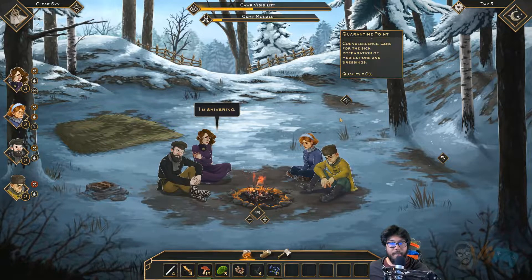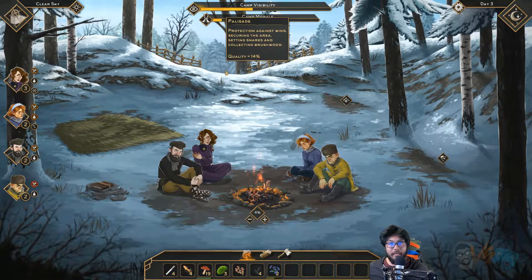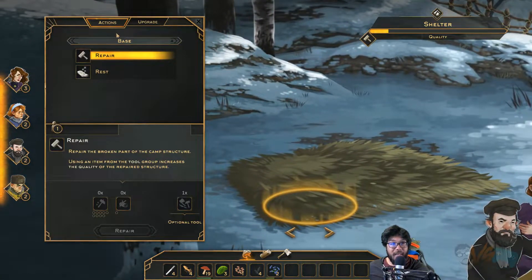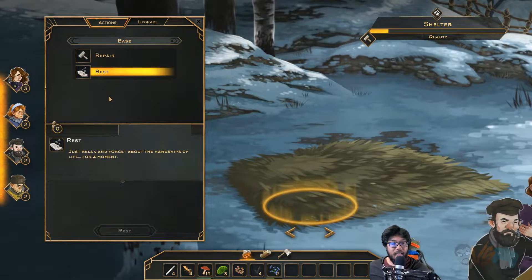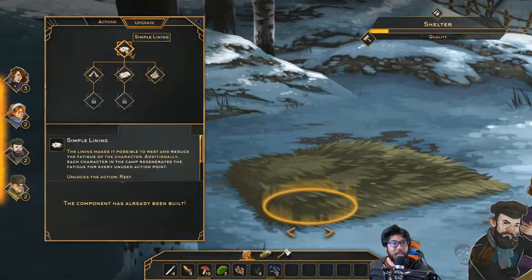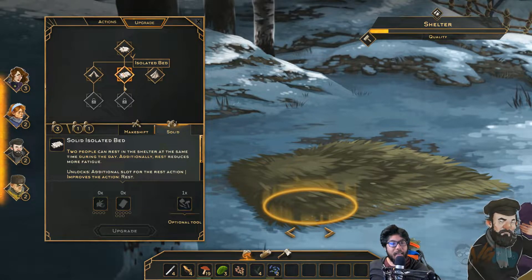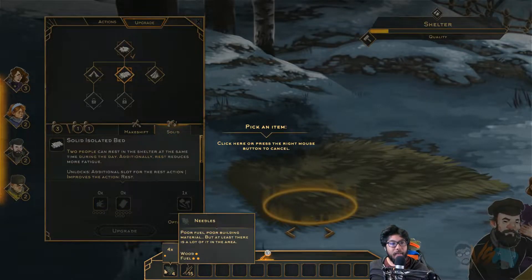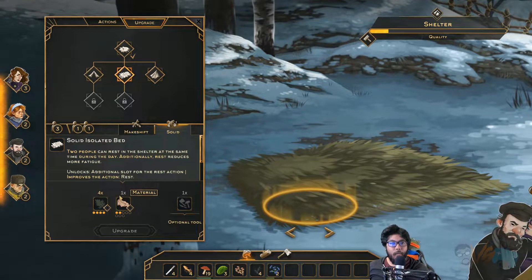We have our shelter, quarantine, palisade, and workshop. Not sure — can we upgrade this? We can have someone rest. But we should have someone rest when they're... Oh, I want to upgrade to a higher tent. A simple shelter provides everyone in camp with wind protection. This one just unlocks rest. Isolated, but 2 people can rest. I want more rest, so this is good.